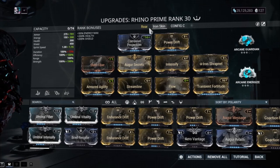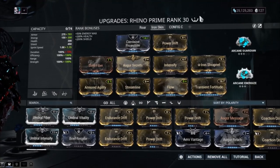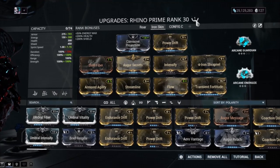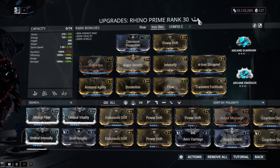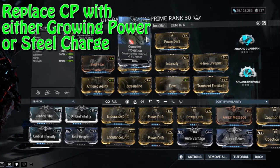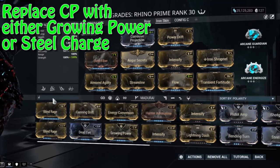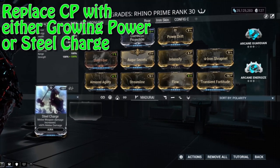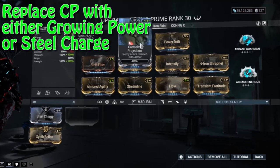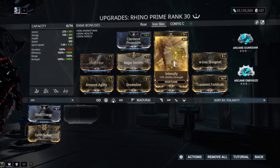Now at the top — I know I said this is a budget build and it still is — but this one Forma doesn't make a major difference. The only thing I changed was the polarity: previously it was a Madurai polarity and I had Steel Fiber there. For you guys, just leave Steel Fiber there. Without matching polarities you get 14 additional slots, but if you match them you get 18 additional slots — a big difference. So this would be rank four instead of rank zero, meaning you'll have more power strength.